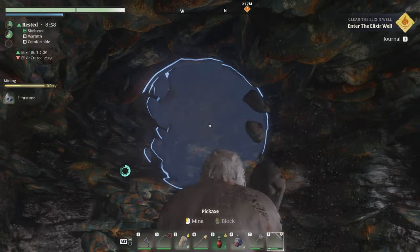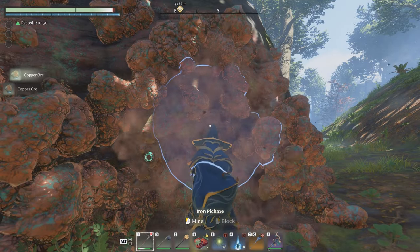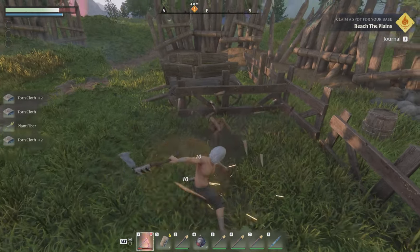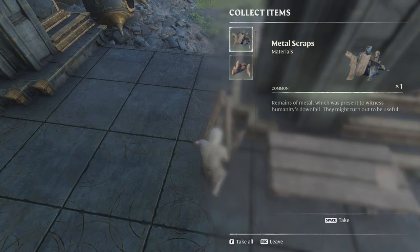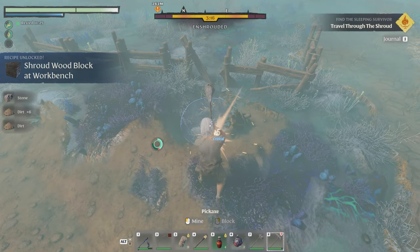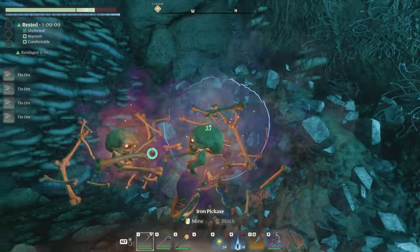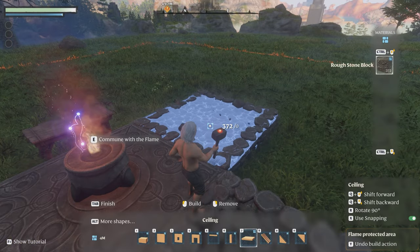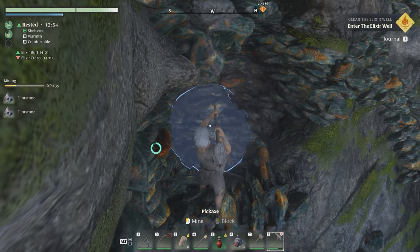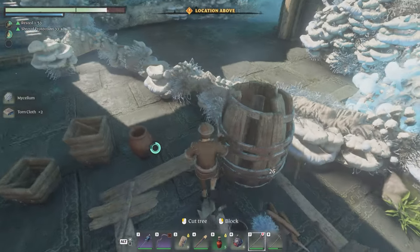With most crafting games, if you want to make metal armor, you have to spend hours mining through the earth to find ore to smelt first. Enshrouded eventually brushes with this idea, but it surprisingly doesn't start there. Most of the basic textiles and metals you need in the early game are actually scavenged from the places you come across while exploring — you just have to be diligent about looting piles of junk and breaking barrels open to find it all. If you're really dedicated, you can also use a pickaxe to break down things like cages and metal baskets for extra material. The traditional mining and gathering aspect is still there, but it takes a long time before you have to really start engaging with it. Even then, most of the mining you'll do is for the building of structures and home furnishings. Resource gathering, for the most part, is directly tied to exploring and looting.